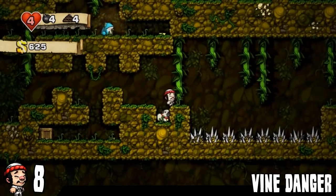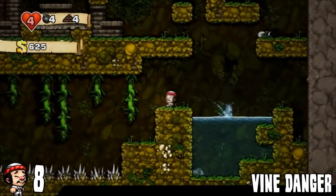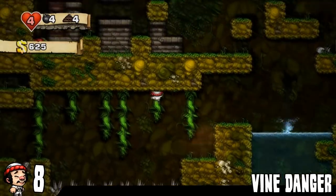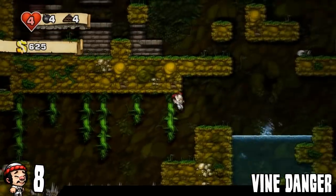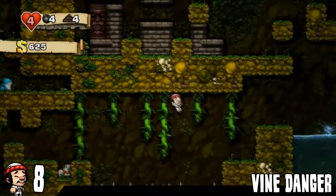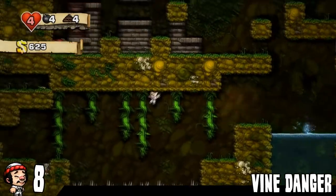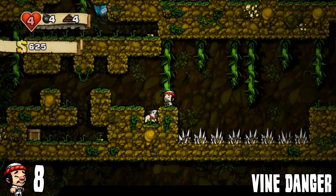Next up, some people have issues with these vine areas in the jungle, which, you know, fair enough — these are really life-threatening. But all you have to do is hold up and whatever way you're going and just keep clicking jump and you'll be fine. You'll be completely fine. Make sure you're running as well and you'll just get across every time, no matter what. That's my promise to you, baby.